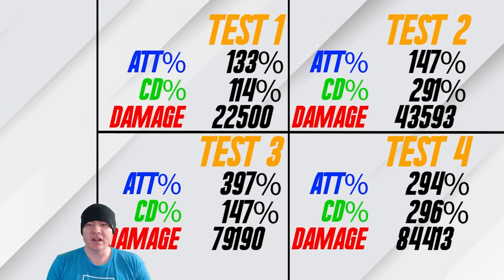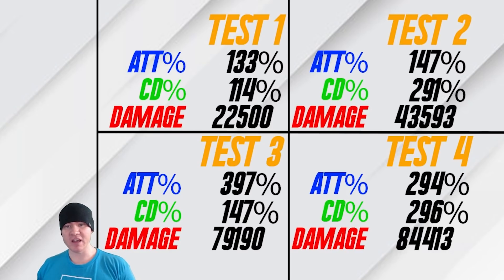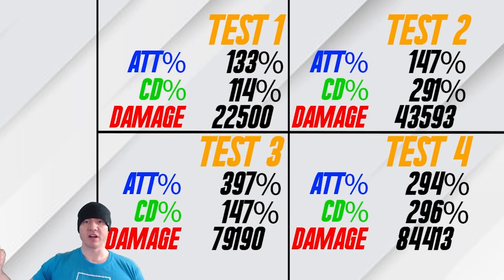You don't have to be as specific as 294% and 296% — I think there's a reasonable range. But if you can keep them around that range and scale them together, that's ultimately what optimizes your damage output. Especially don't just shoot your crit damage way up. If you're going to shoot anything up, shoot your attack up. But again, try to scale them up together.